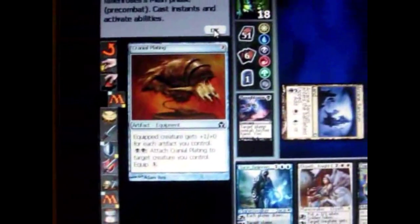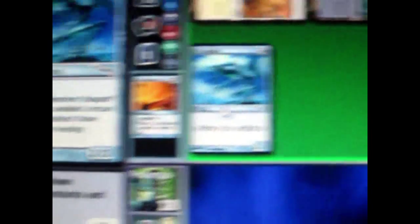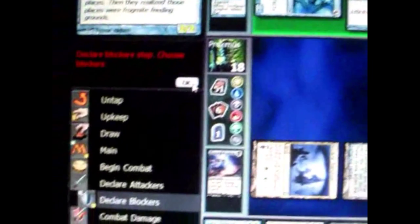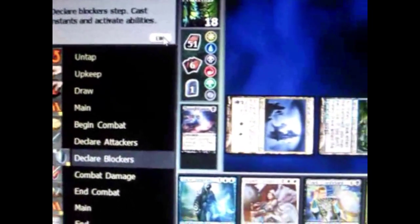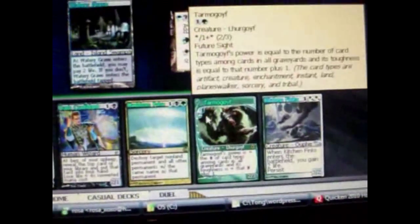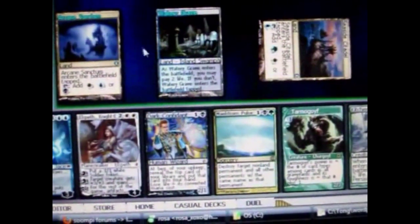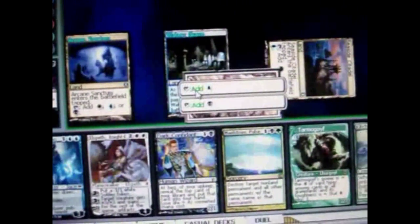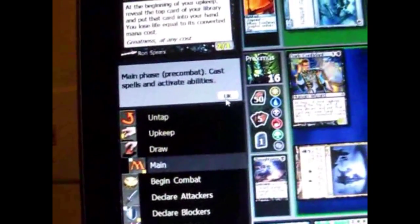He puts an equipment into play which you can attach to his creature. He puts another creature out. He's attacking with that creature — it's tapped. I don't have any blockers so I had to take the damage: 2 damage because it was a 2-2. It's my turn. I only have black mana so I cast a blocker.